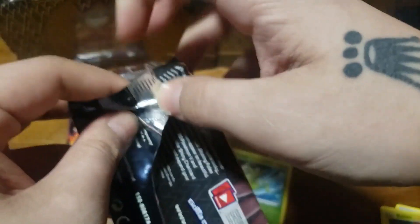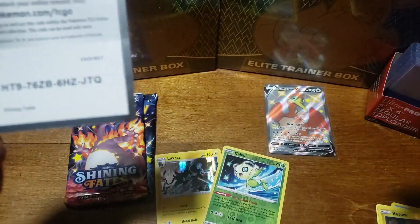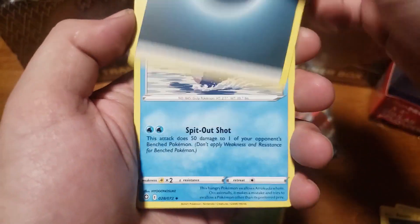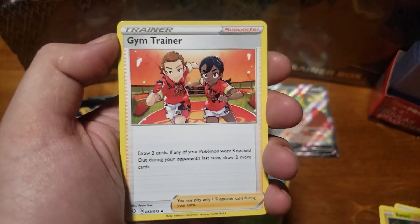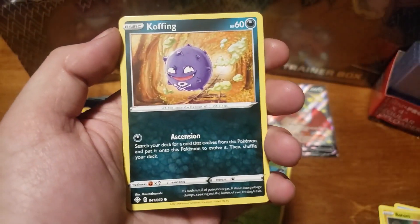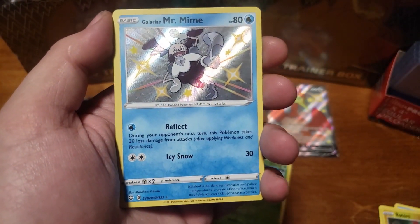Fourth pack: Dark Energy, Cramorant, Rusted Sword, Gym Trainer, Spinarak, Acroofant, Gossifleur, Snome, Koffing — and there we go, Mr. Mime for the shiny card!